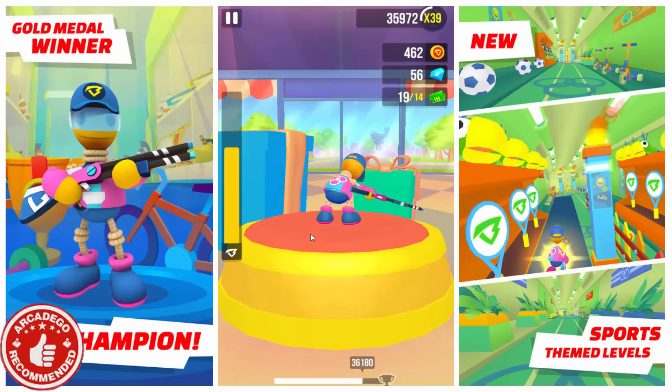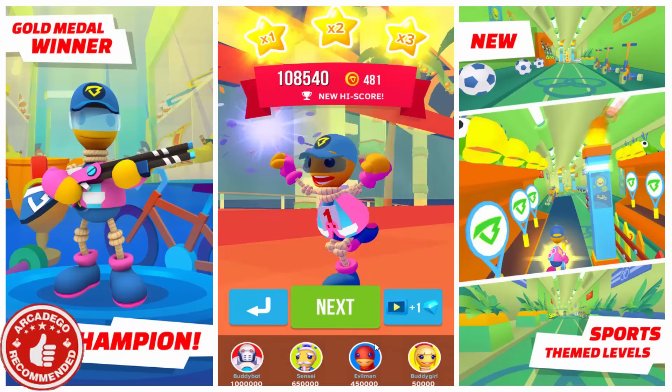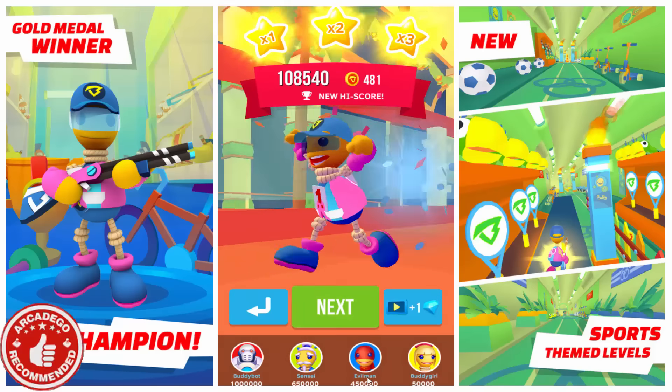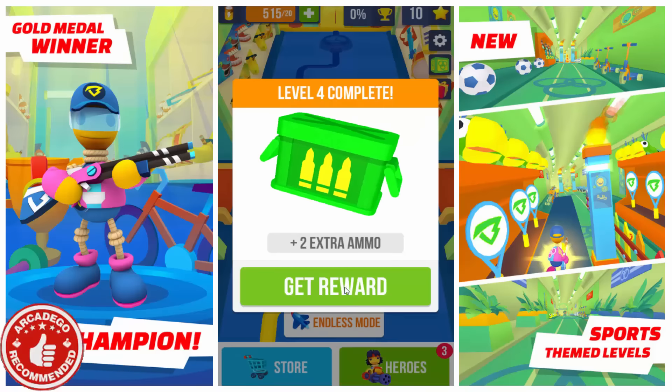We got a combo of times 26, which is amazing. Let's see what score we got — we have 108,000 now. That is insane. We still beat Buddy Girl. Evil Man is still at 450,000 — how will I ever beat that? Let's go to the next one. Level 4 completed, get reward.